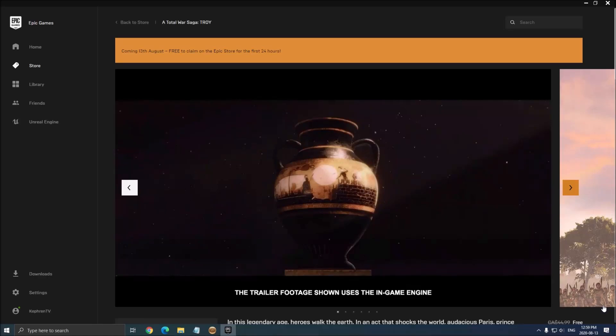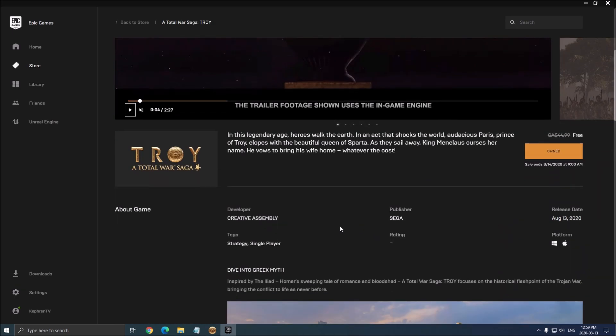Hi everybody, this is Kefren, your favorite French-Canadian. Today I'm going to show you how to boost your FPS in the new A Total War Saga: Troy. Right now the game is currently free on Epic Games for 24 hours, so make sure that you redeem the game.